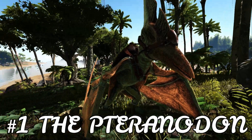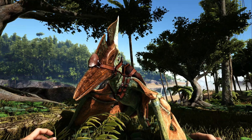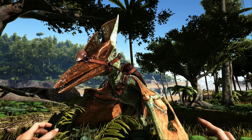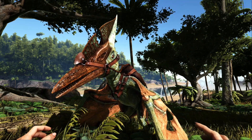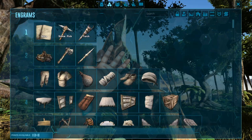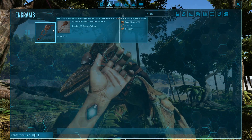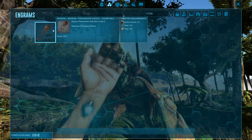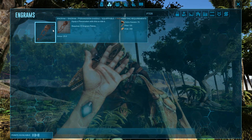Last but not least, coming in at number 1, we have the Pteranodon. The Pteranodon is a must-have for when you're starting out in Ark. The unfortunate thing is that the saddle is only unlocked at level 38, so it is going to take you time to get there, but once you do, it's going to be so worth it. The other negative is that it requires 230 hide, which is quite a lot — but it is obtainable — and it also requires chitin, so you're definitely going to want to look for trilobites along the beach or kill some turtles for keratin.